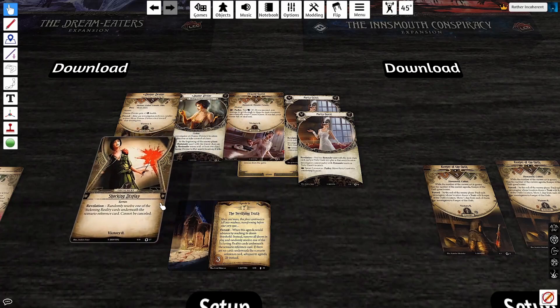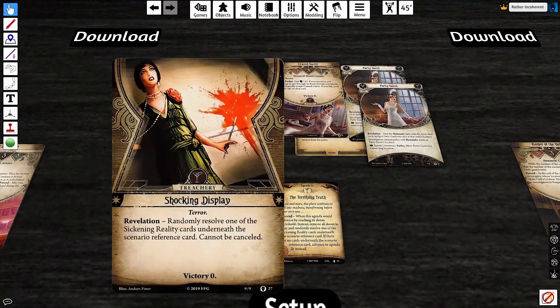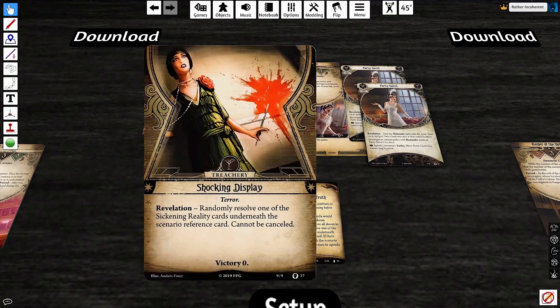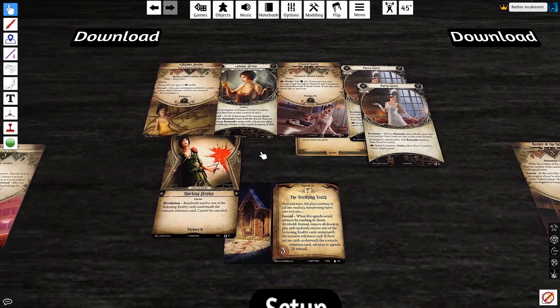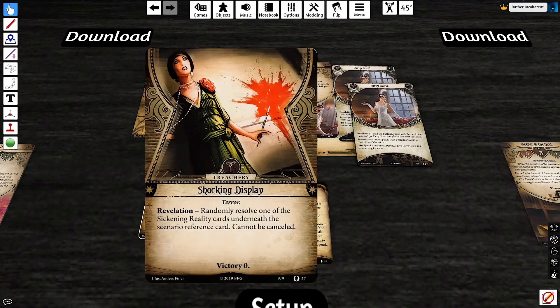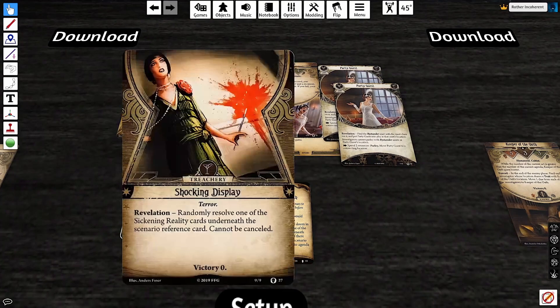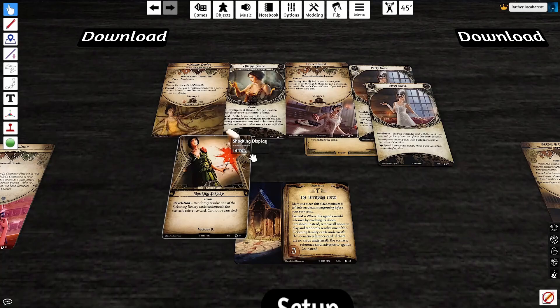But that doesn't cover the most important new card: Shocking Display. When you advance to Agenda 2 for the first time, you shuffle Shocking Display into the encounter deck. What Shocking Display does is it randomly resolves one of the sickening reality cards under the scenario — can't be cancelled — and then it goes into the victory display so it only happens once. So you're not getting a full 9 extra turns; you're only getting 6 because of Shocking Display. The scenario is not getting easier — Shocking Display guarantees that this scenario becomes a bloodbath.